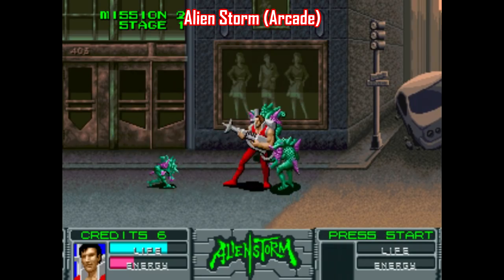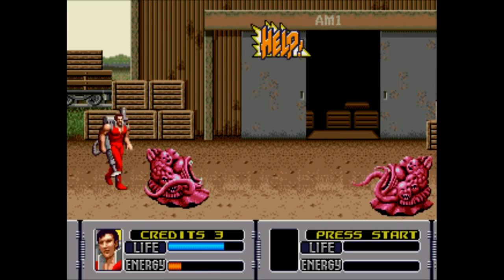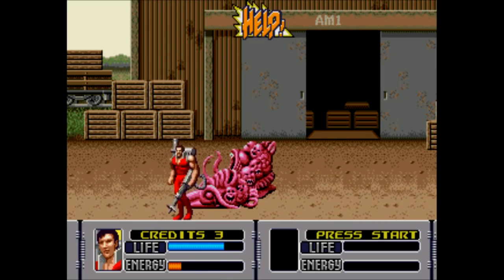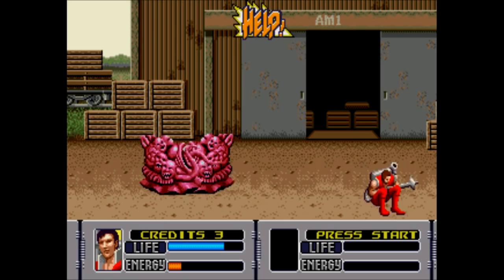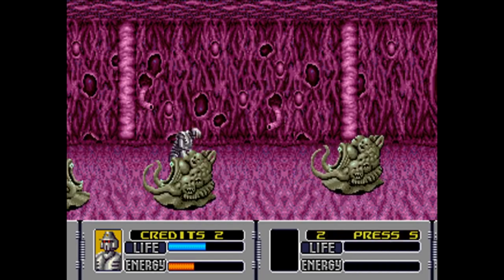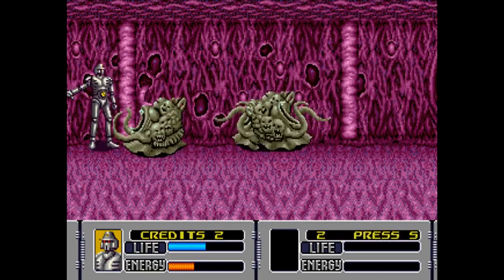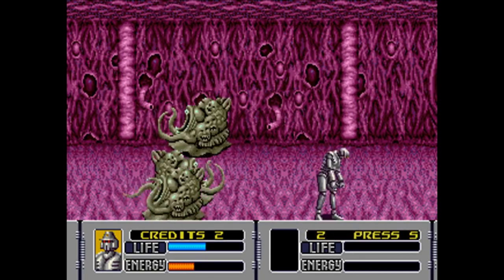It was originally made by Sega for Japanese arcades back in 1990, and of course, the luxury of making your own arcade cabinets and having your own home console system is that you can keep everything in-house. This game did get ported to a bunch of other platforms, like the Master System, Amiga, and Commodore 64, but the Sega Genesis port of Alien Storm is the best of them all.